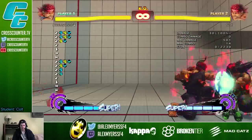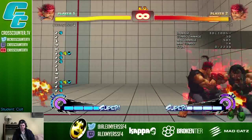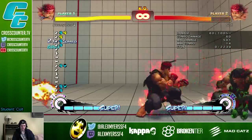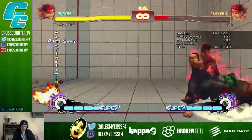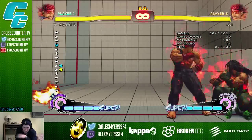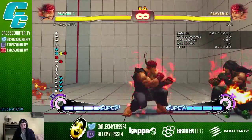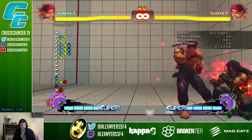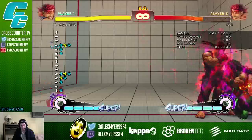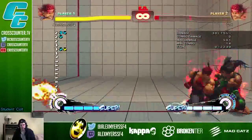Learn to really delay the crouch medium punch tech. If you delay it and they're mashing DP, you'll block it. And if they're delaying their crouch tech, you'll hit them — get a fat combo. That's why you need to learn how to read their teching patterns: what are they doing on their wake-up? Are they mashing crouch light kick, are they mashing DP, are they delaying their crouch tech? Do I have to delay my frame trap instead of going really fast?